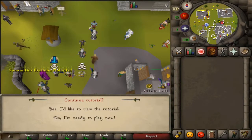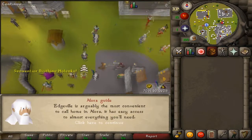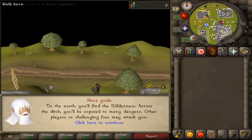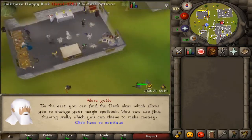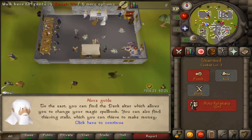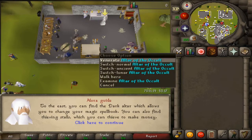Hey guys, today I'll be doing a tutorial, so let's get straight into it. First off, you have the Wilderness where you can fight with other players around Aurora. Next up we have the Thieving area where you can thieve and sell all the items to this NPC right here.